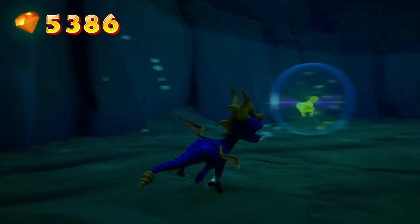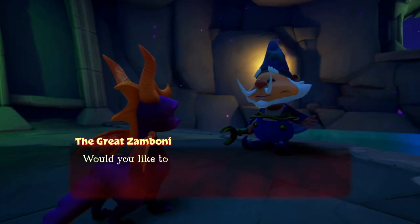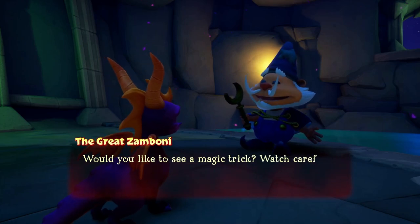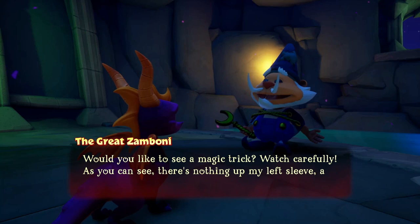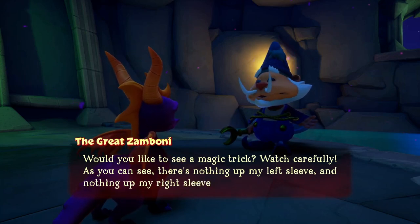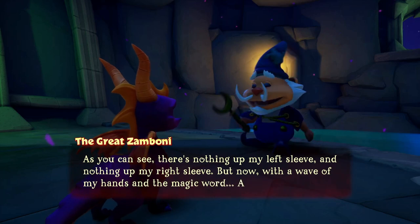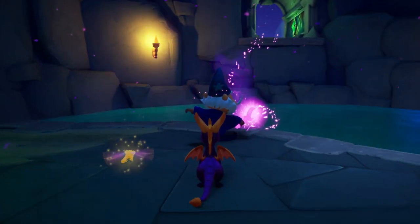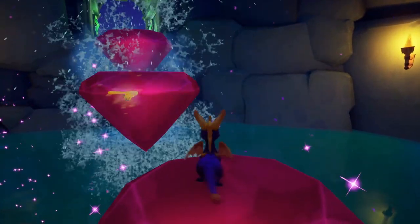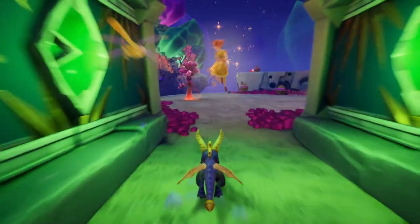All right, let's see what we've got going on here — nothing. So now we have to talk to this guy. NPC: 'Would you like to see a magic trick? Watch carefully. As you can see, there is nothing up my left sleeve and nothing up my right sleeve. But now with a wave of my hands and the magic word...' Spyro: 'You don't even have sleeves!'